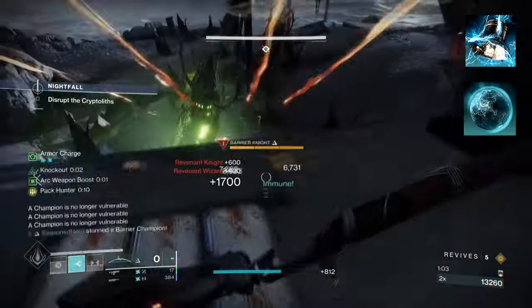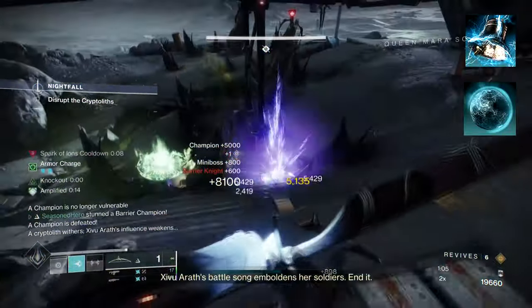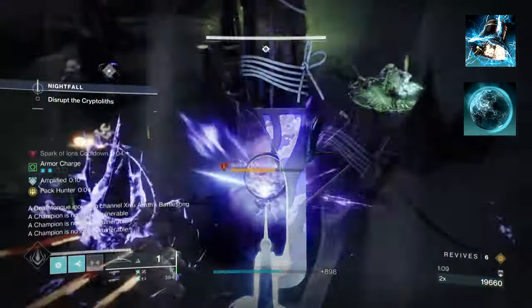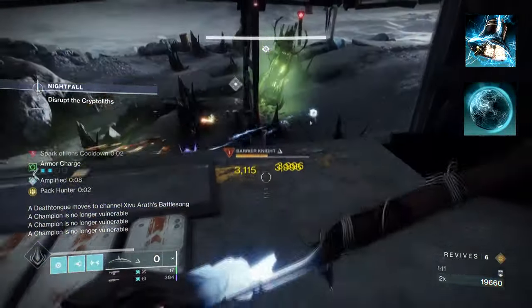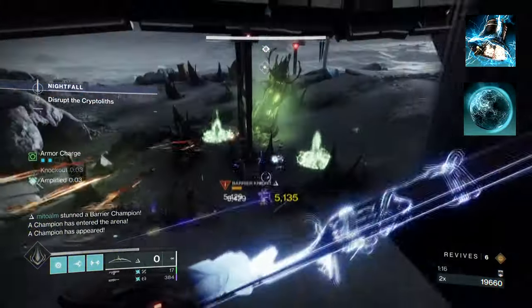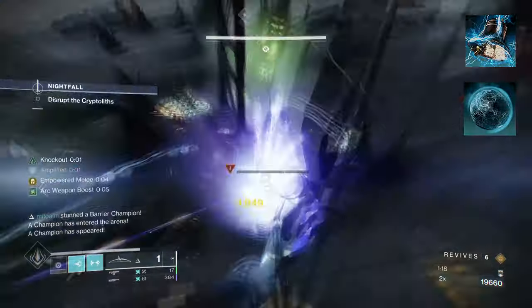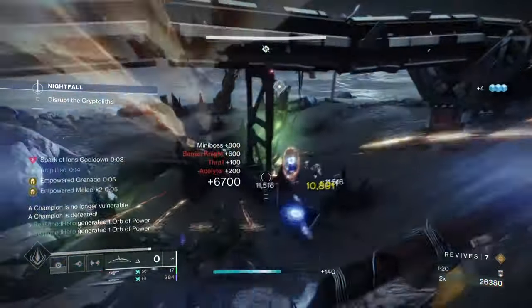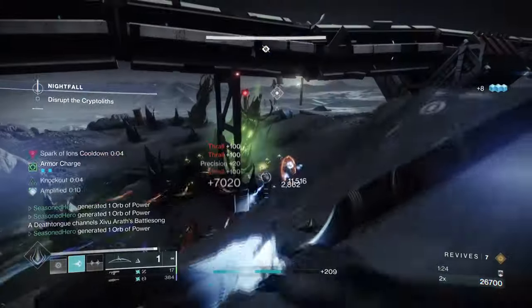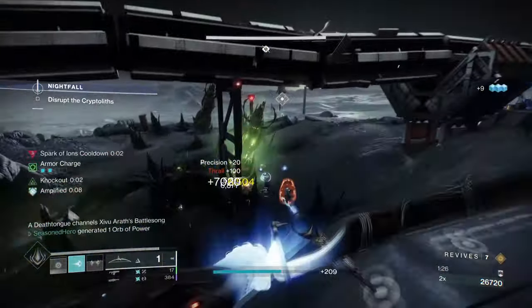Starting with Aspects, you're going to want to have Touch of Thunder, which allows our Pulse Grenades to create arc traces periodically and also get stronger the longer it is out. Then you want Knockout, where critically wounding a target will increase your melee damage and start regaining your health. These allow us a basic level of creating a fantastic build that offers more ability energy, damage, and health regen through small means — all helpful in whatever content you play.